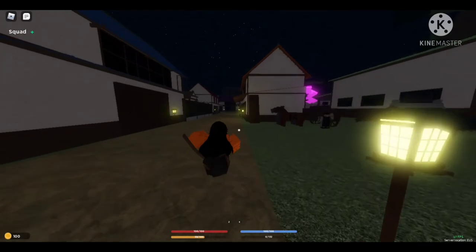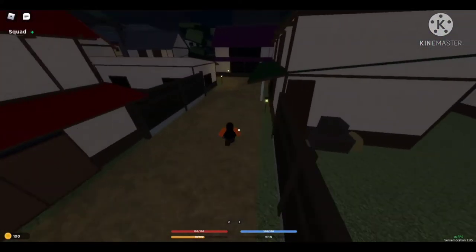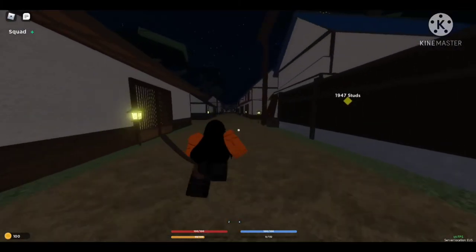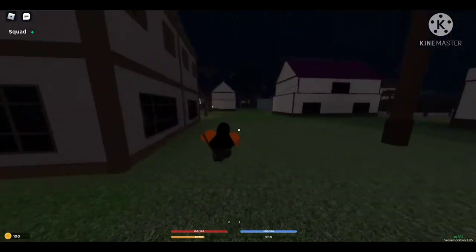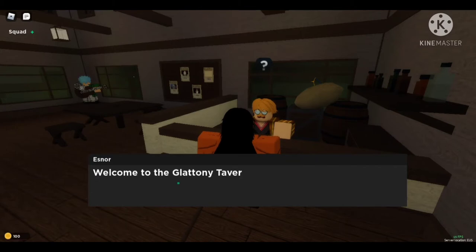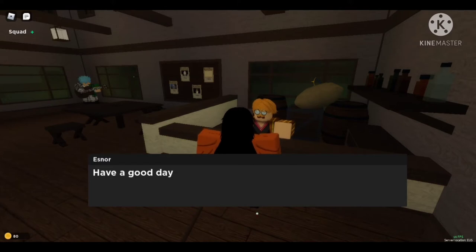All right, now that you're here, come this way. You speak to this man Escanor and say 'I want to buy supplies.' He'll ask what type of supplies you want — five bread which would be 20 yen. I'm going to buy one more just in case.